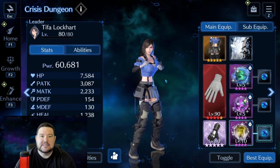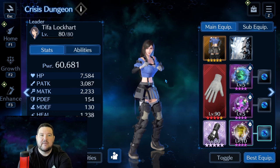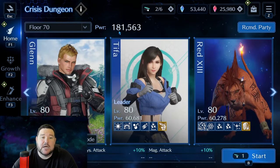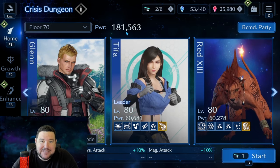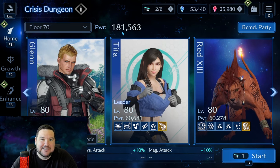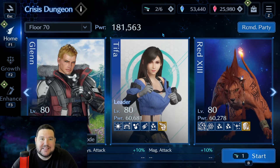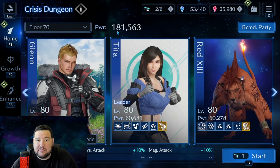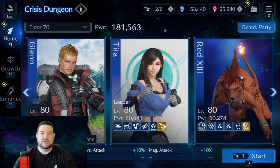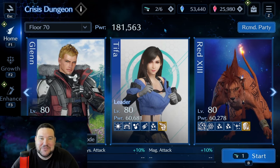It took me 25 minutes, so I'll be speeding up quite a bit. This team has 181,000 power, and for an S ranking that's significantly low. I'd say even many new players can probably build a team in the 200,000 to 250,000 power range, which would give a significant advantage. That's everything I have to say about team setup, and now we'll get into the run.